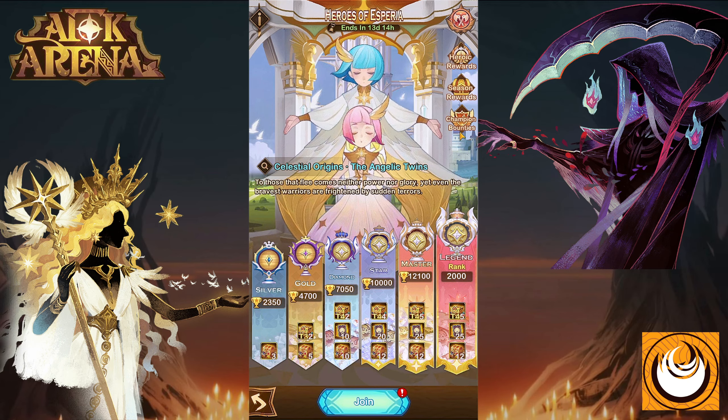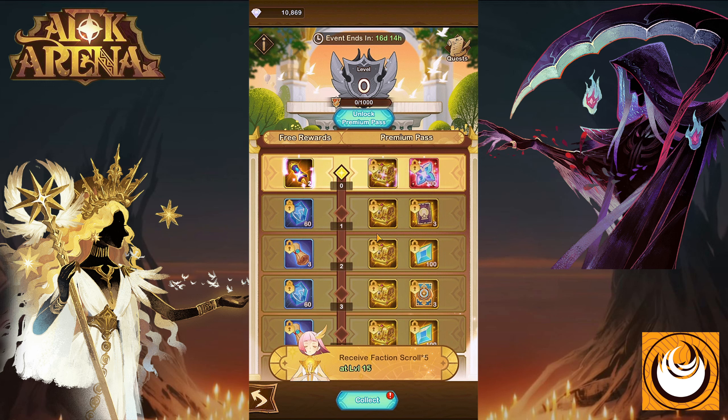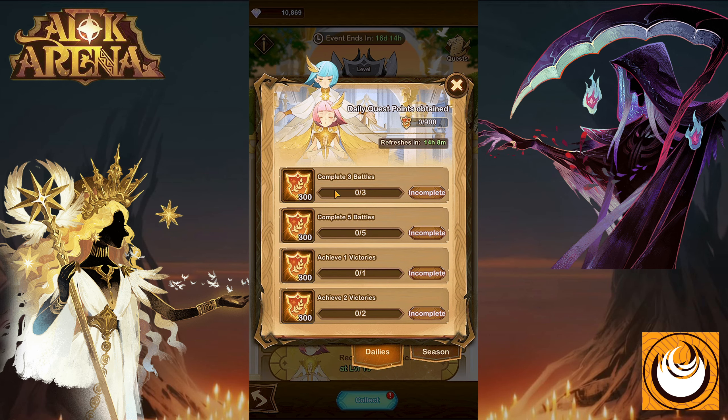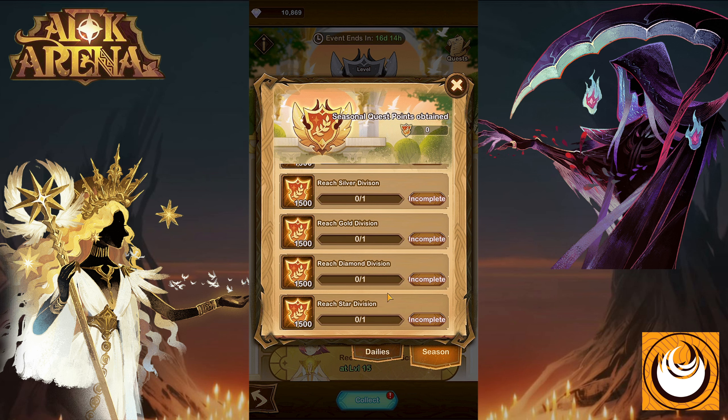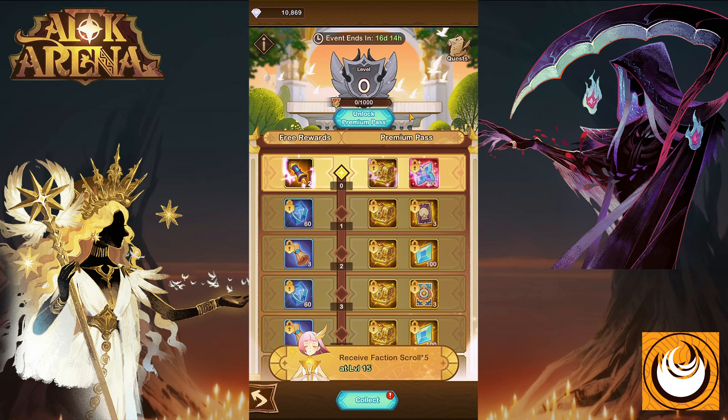There are additional rewards such as the Champion Bounties. Each time you complete a couple of these quests — such as finishing a couple of battles, claiming a couple of victories, getting into the next division such as Silver, Gold, Diamond, or Star Division — you'll be able to rank up your Gem Laurel.